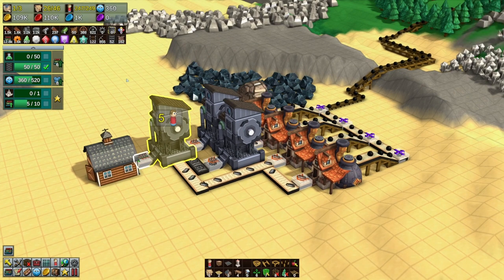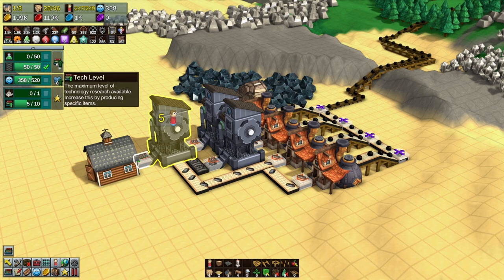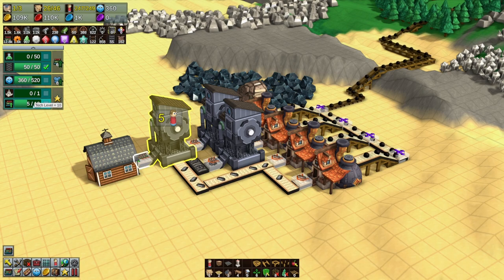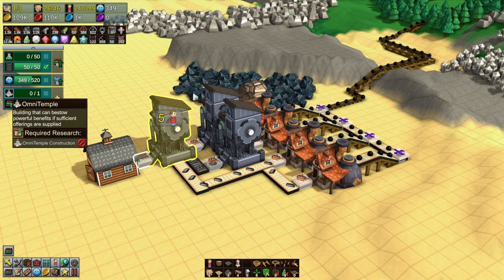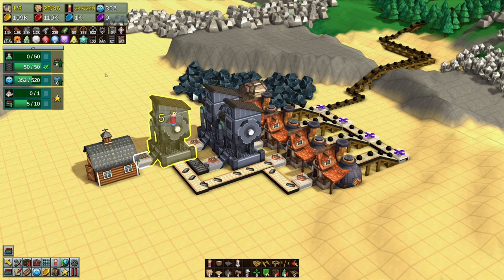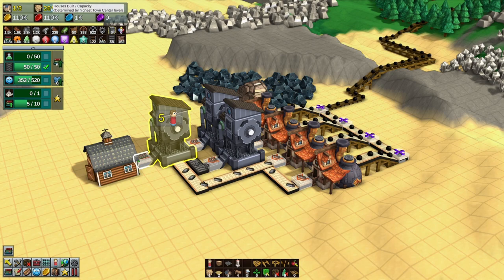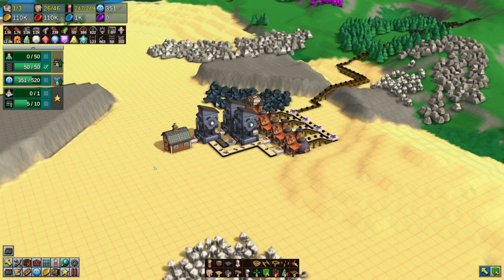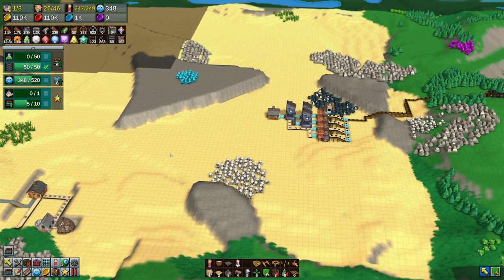I'm going to call that a win and we're halfway there! Next episode we'll get some antidote done and go up to tech level six. Then we'll be over halfway there - one more step closer. The Omni Temple, I have no idea what that's going to do. We need to keep our people happy to increase population level and get more housing. A railroad might be in our near future.